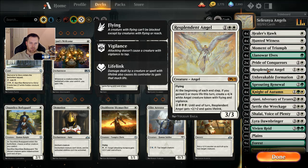Two Resplendent Angels — I could make more, I have the wild cards, but I'm sticking with two for now. It's a three-casting 3/3 with Flying. At the beginning of each end step — not just yours, each end step — if you gained five or more life, it creates a 4/4 white Angel token with Flying and Vigilance. For six mana (three plus three white), it gets plus two, plus two and Lifelink, becoming a 5/5 that can trigger itself. It's beefy but begs for removal.